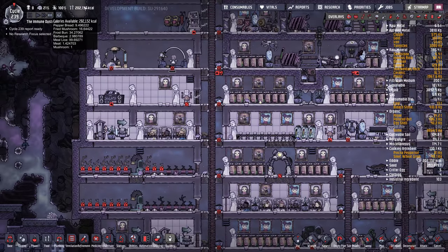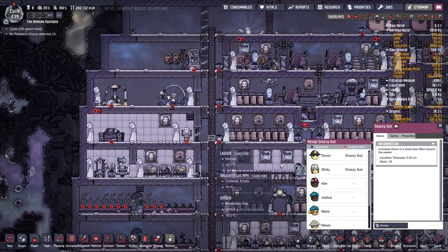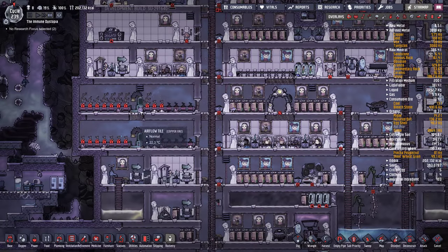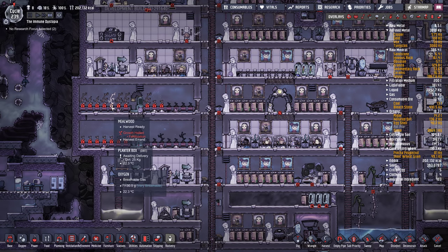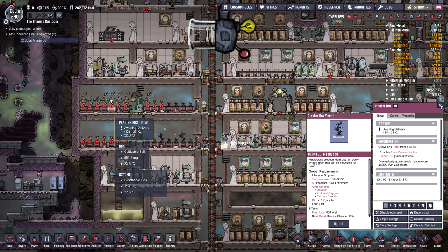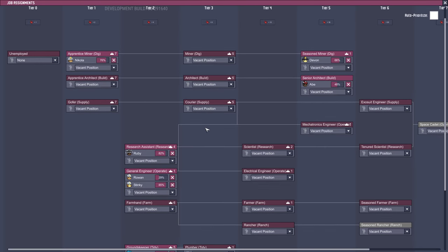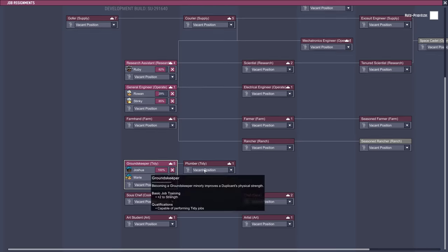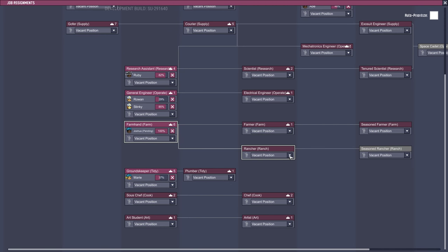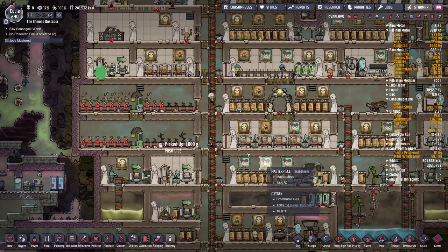I like to have a big food reserve, so it's actually a good thing that we have lots. Let's get those snazzy suits onto someone — he had a few made. Joshua just mastered a job, so Joshua, we're going to put you on farmhand and then ranching. That should let us wrangle up those hatches.